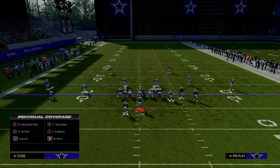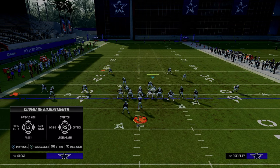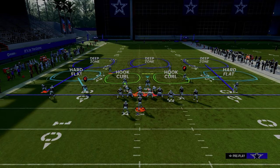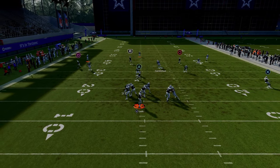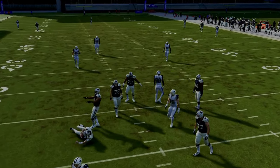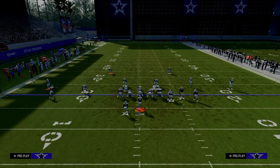Another underrated aspect of this defense: every now and then just pinch your D-line, crash down, and drop this linebacker into a hook curl. Now you're basically in a cover four style defense — really safe, bend don't break. You have a lot more freedom with your user, and it's something to change it up. I really like this defense — it's so simple and so effective.